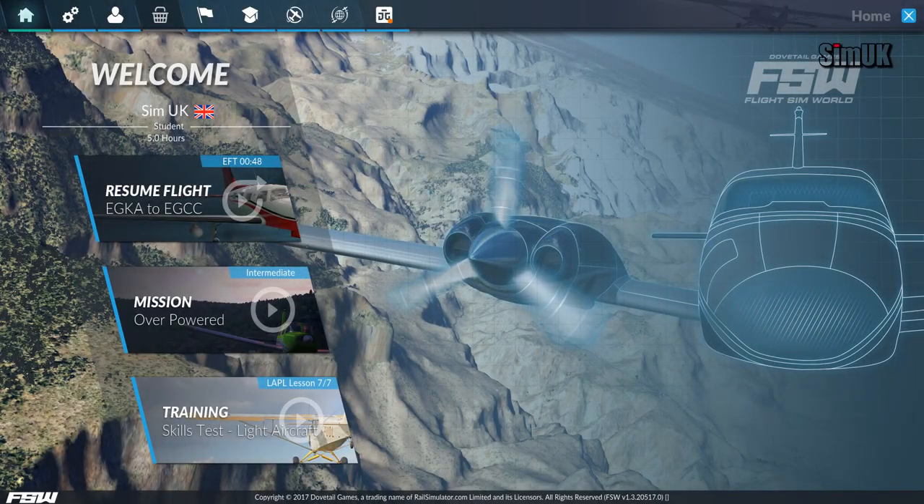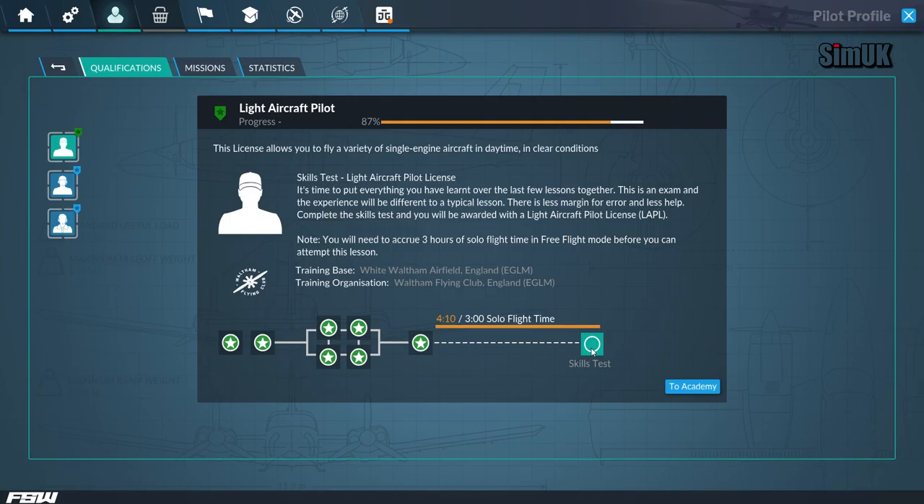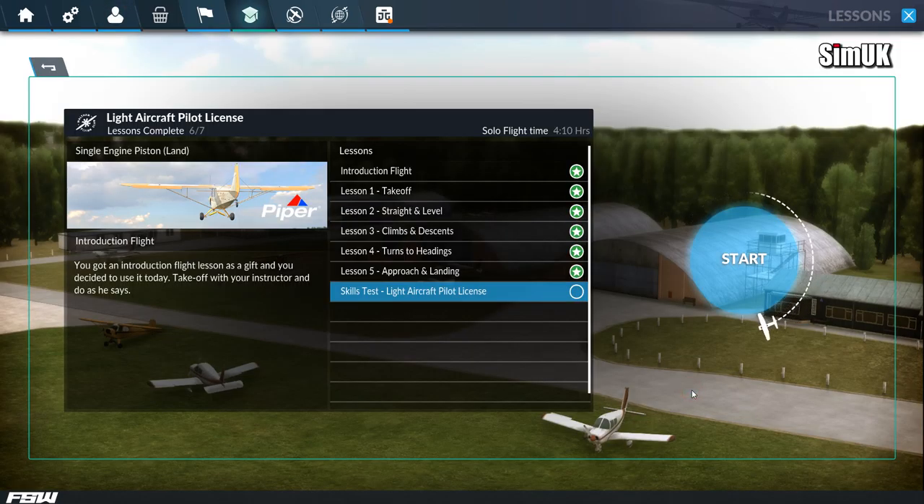Hi guys, welcome to Sim UK and Flight Sim World. Today I'm going to try the LAPL - the Light Aircraft Pilot's License final skills test exam. I've been told it's pretty difficult, so I've got my work cut out for me. I have been practicing, as you may have seen in my other videos. The only thing I'm not that confident about is maintaining a decent landing speed - I've been having a few problems with that despite quite a lot of practice.